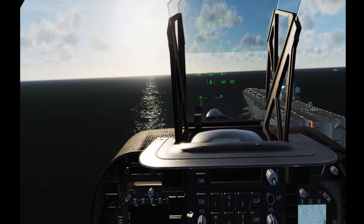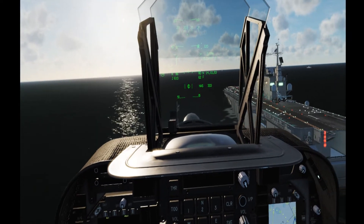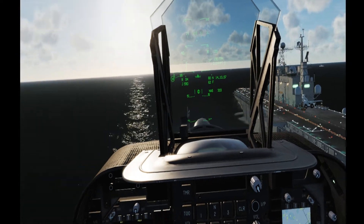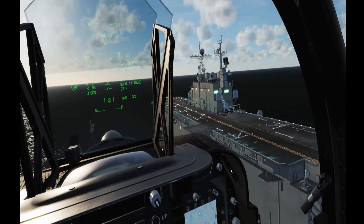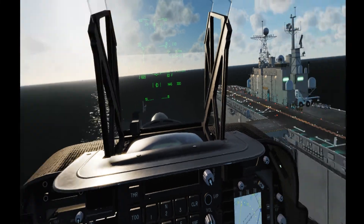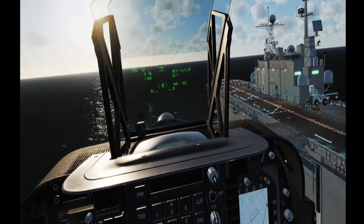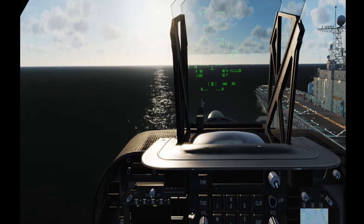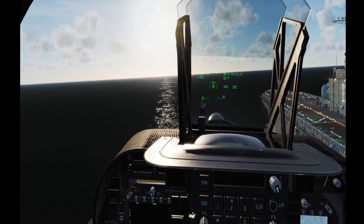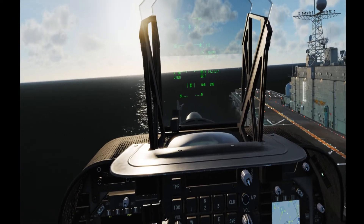Nose coming up a little bit to slow my approach speed. Watch my indicator — there's 120, happy with that altitude. Maybe a little fore on the nose. Start looking at my landing spot. At this point I would already be moving over — still good on altitude. Just a little bit of right stick deflection and quite a bit of left rudder to hold my nose position.